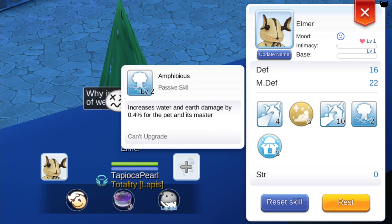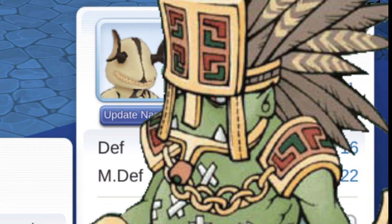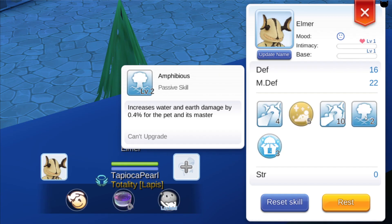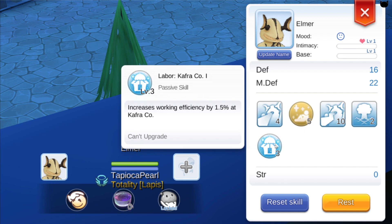We have Amphibious, which increases water and earth damage by a percentage. This is nice for our hero since he's earth element, and a lot of people might try to test this skill on him. And finally we have the Labor skill, which increases working efficiency at the Kafra Company by a percentage depending on the skill level.